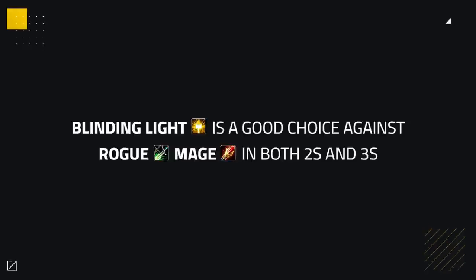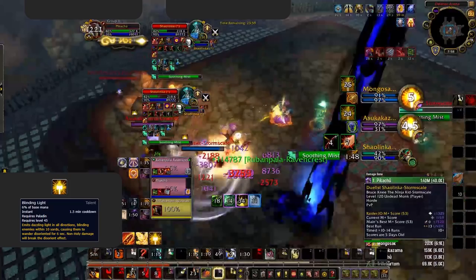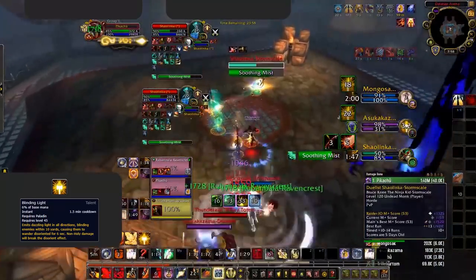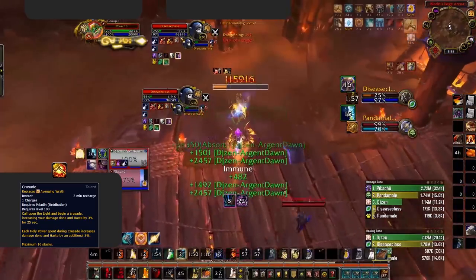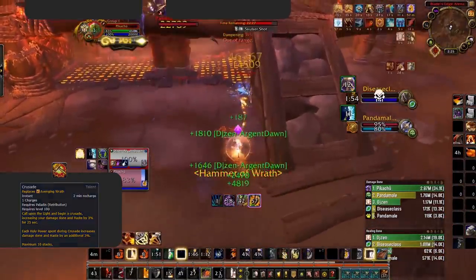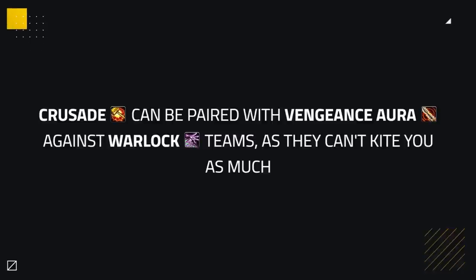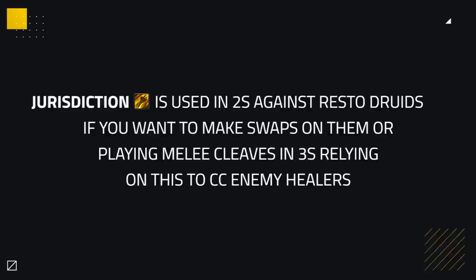As for general alternative talents, Blinding Light can be a good choice against Rogue-Mage compositions in both 2s and 3s, mainly used as a peeling option to stop aggression and potentially force trinkets. When struggling with uptime during your wings, you could opt for Crusade to increase your pressure — a good example is against Restoration Druids in 2s where Crusade stacks increase burst pressure during your connect window. It could also be paired with Vengeance Aura against Destro Warlock teams, allowing extra damage. Jurisdiction is another niche PvP talent used in 2s against Restoration Druids for swaps, and in 3s cleave comps to get crowd control on healers.